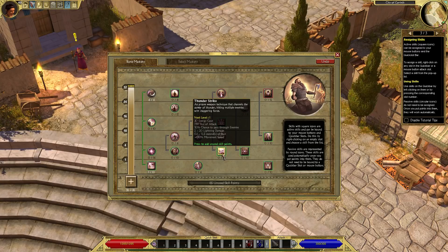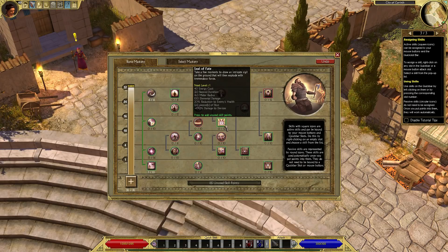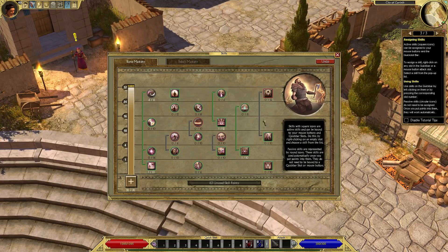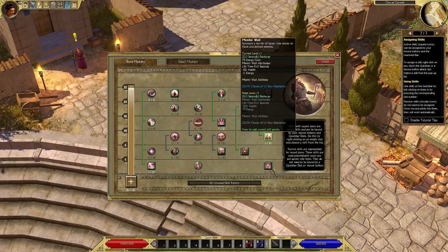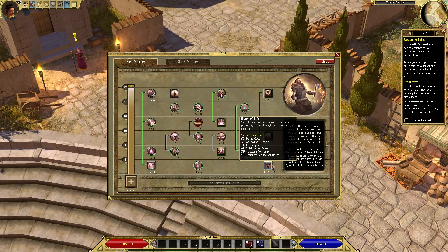There's also Thunderstrike, which does splash damage lightning. You've also got a variety of runes you can place on the ground, like the Seal of Fate, Runic Mines, the Menhir Wall, and the Rune of Life, which lasts for 10 minutes and gives a boost to movement speed, strength, bleed resistance, and vitality damage resistance. It might be worth getting one rank because you get the 10% movement speed right away.